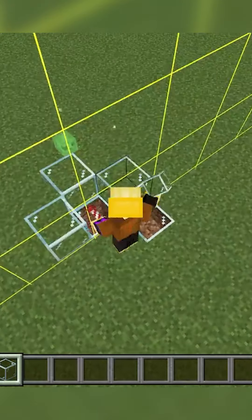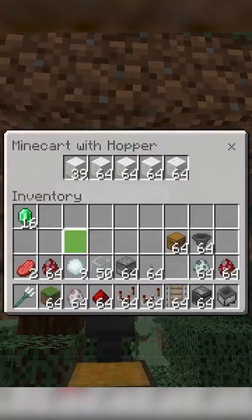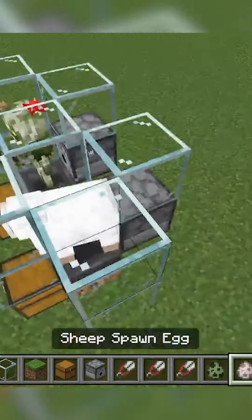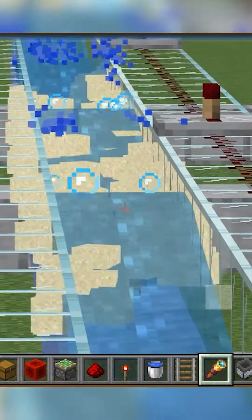After that are the Sim Distance Dupes. These are the ones that allow you to shear mobs hundreds of times in one go, even if it's a mob like a Bogged that can only be sheared once. And also Gravity Blocks, which can turn one block into hundreds.